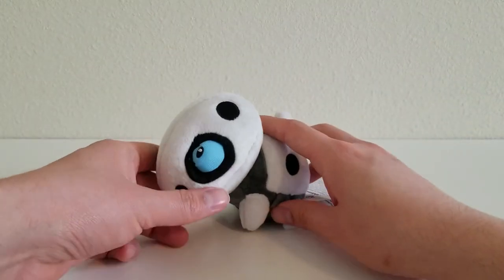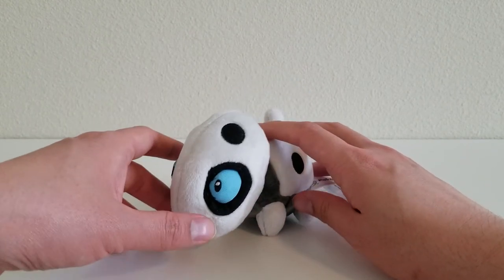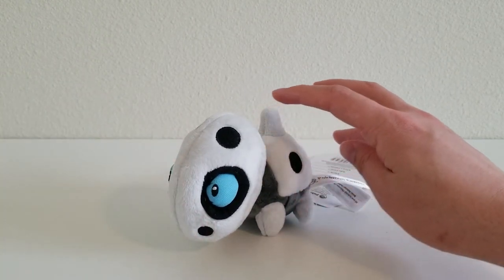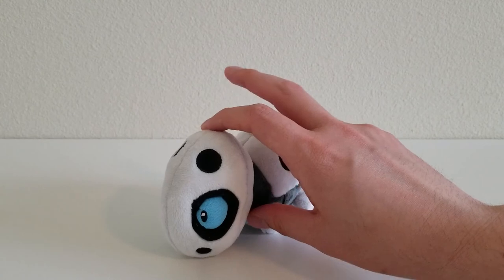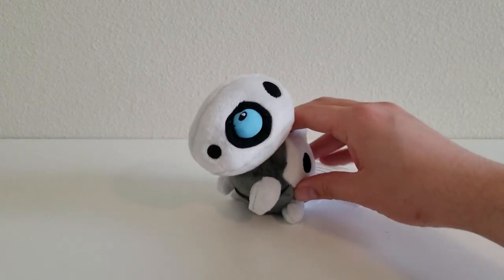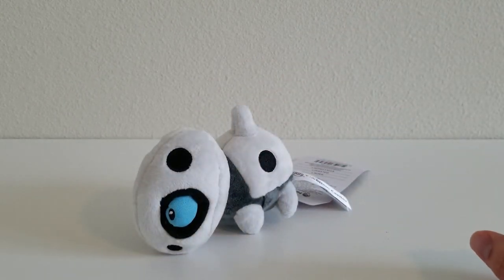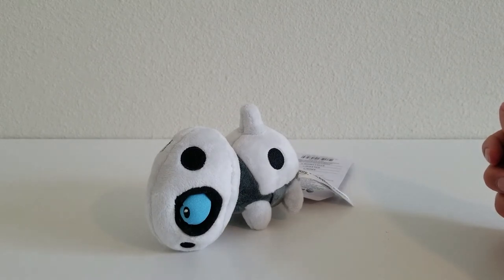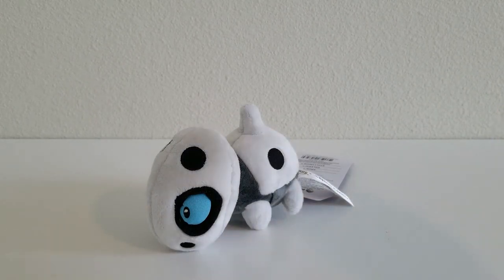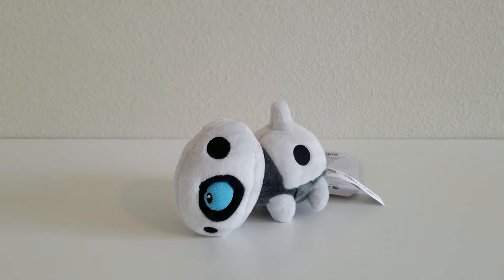Now let's take a look at how Aron stands. I'm bringing this up because I think this is the first Sitting Cuties plush — maybe other than Zubat — that has a bit of trouble standing on its own, or sitting on its own. I think it's because the head weighs so much. A lot of times I have to balance it, but sometimes I'm able to balance it on its feet. Really depends on how the plush is feeling at that time, I guess.